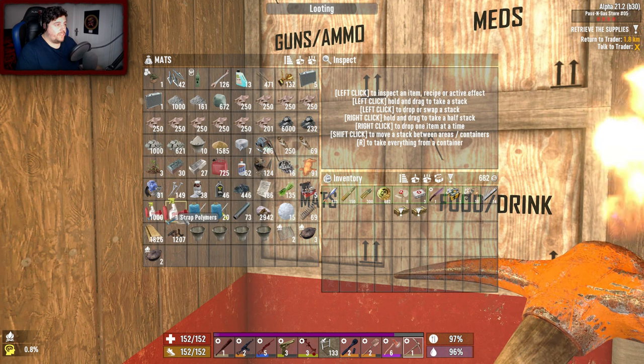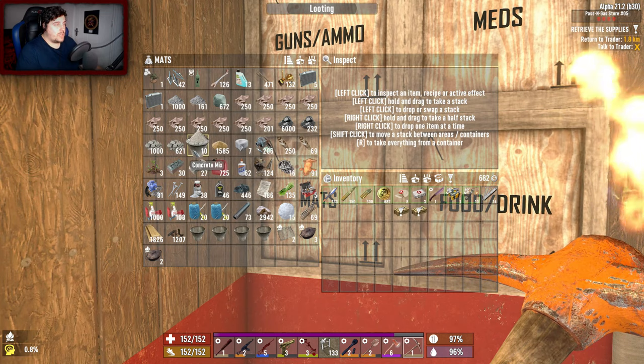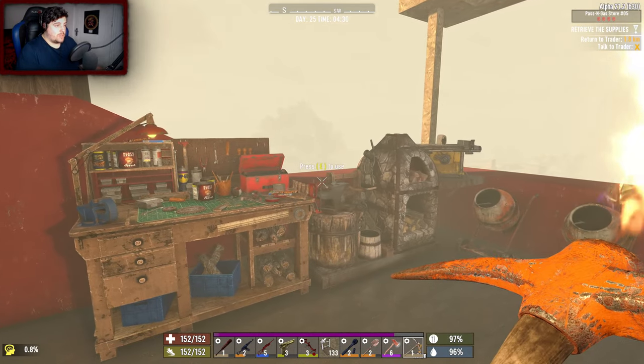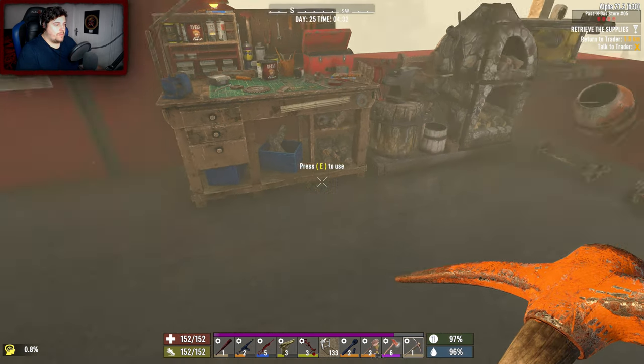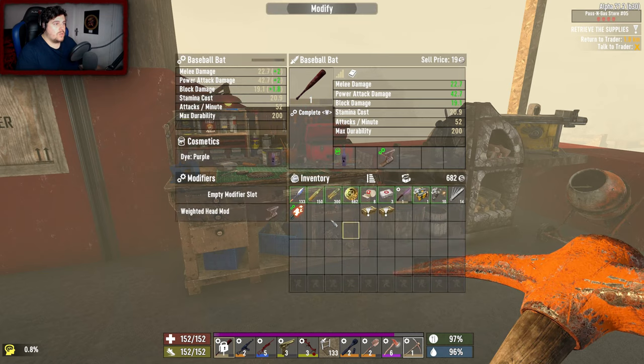We have a lot of stuff - quite a lot of polymers - and we have a lot of cobblestone rocks that we crafted not long ago. I had to repair my pickaxe - it was completely ruined. I'll keep that in there and swap back over to my bat because it was just too dark.